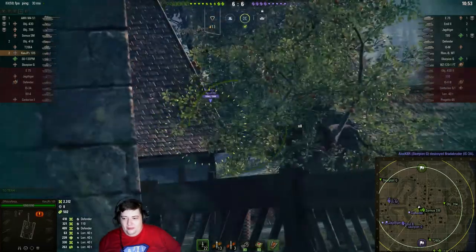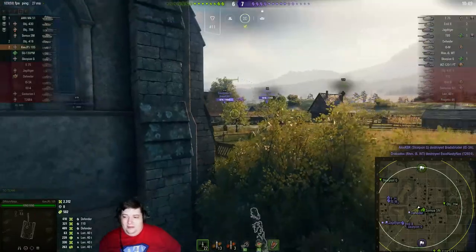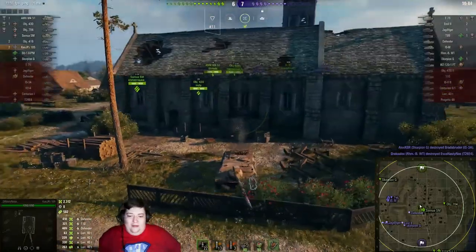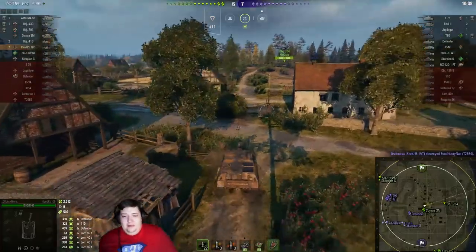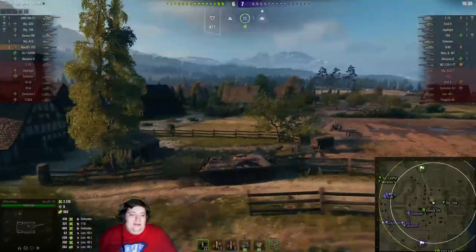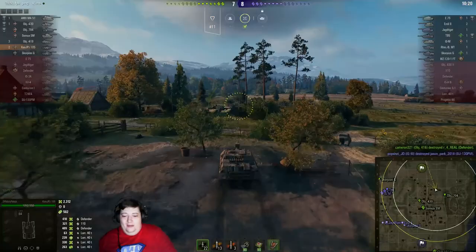Looking for the Emil 2 or the Scorpion G — not gonna find the Emil. Looks like he might find the Scorpion if it comes up a little bit closer. T95, ISM, and something else are pushing out — it's gotta be the E75. Ninja is skirting back around, we're gonna speed this up a little bit because he's not in combat, and neither of us has all day.